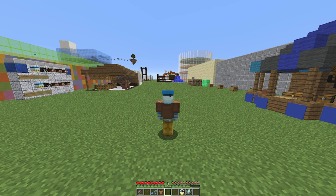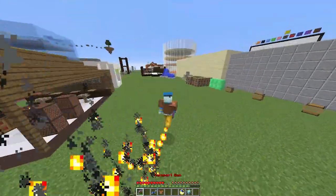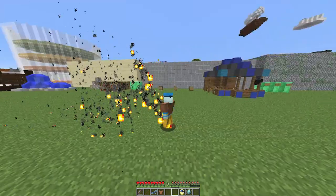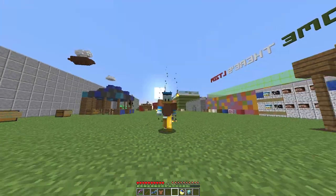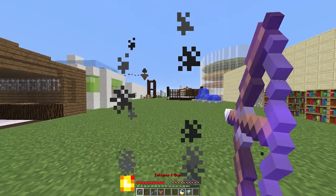Hey guys, welcome to another plugin tutorial. Today it's on Hub Magic. As you can see there are a lot of cool things in my inventory and there are particles spewing from my feet. This plugin adds all these cool features plus more, so let's go through what's in my inventory.